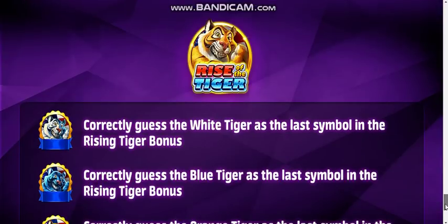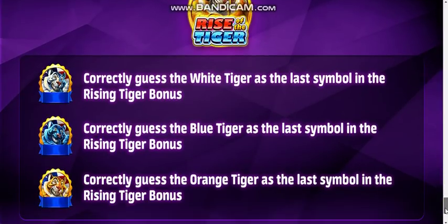And the most recent game, Rise of the Tiger. If you correctly guess the white tiger as the last symbol in the rising tiger bonus, you'll get that badge. If you correctly guess the blue tiger, you'll get the blue tiger badge. And of course the orange tiger — if you correctly guess that, I refer to the orange tiger as gold. I like gold.